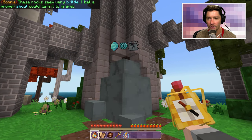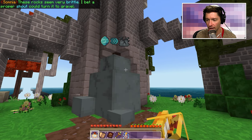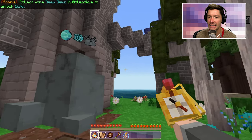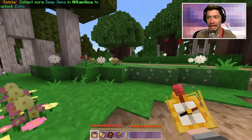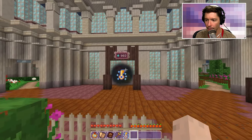One lofty gem, that was it! But I remember this for boulders that I could crunch and destroy, so I need to find that boulder. There it is — okay perfect. Now I know which gem I need, which will help me choose which world. It says 'brittle' and 'stout' — I bet a proper shout could turn it into gravel. I need the deep gem, so I need to collect more deep gems in Atlantica.